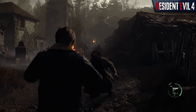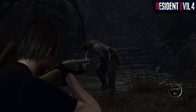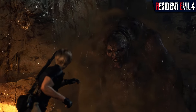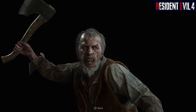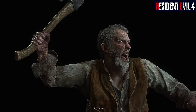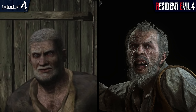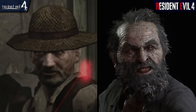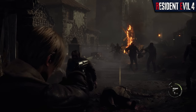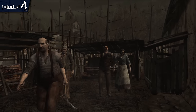Of course, the world of Resident Evil 4 isn't occupied only by heroes. Most of the inhabitants of the local village, castle, and island are bloodthirsty abominations intent on killing Leon. First up, we have the most common enemy type in the game — the Ganados — all of which have been greatly expanded upon, with improved geometry, animation design, and visual detail. The hairs on the bearded Ganados in particular are very impressive, and the sheer density and variety in larger hordes really stands apart from the original game's comically recycled enemy types.